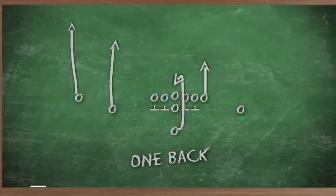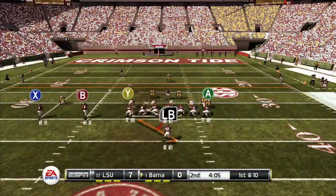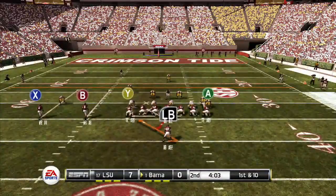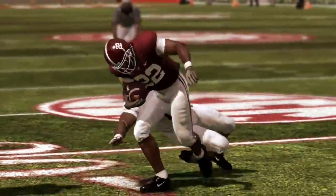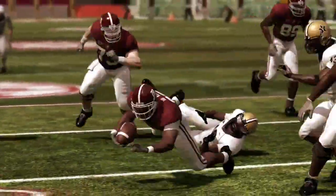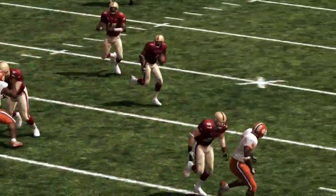Most people think of a one-back offense — you're obviously going to have three or four wide receivers. But to make the one-back offense really be effective, you have to have a tailback that gives the defense enough of a threat to think that once in a while they're going to be running the football.